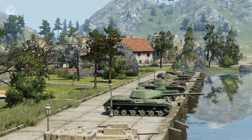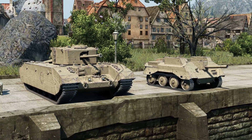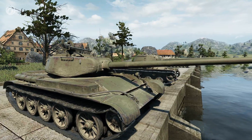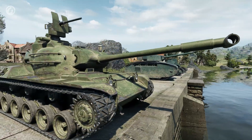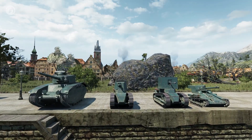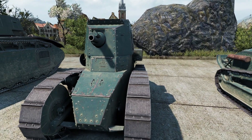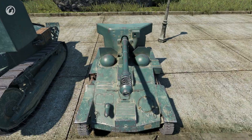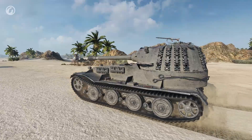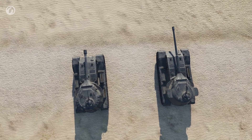In Update 9.19, 12 vehicles received HD models: the British Excelsior and Electo, the Chinese IS-2 and Vickers Mark E Type B, the Soviet T-44 and KV-13, and the Japanese STA-1. The champions of this HD batch are the French, with four vehicles: the BDR G1B, Renault FT-75 BS, Renault FT-AC, and Renault UE-57. The models of the Panzerkampfwagen VII and VK-7201K were also reworked — they were very much alike before, but now their differences are more obvious.